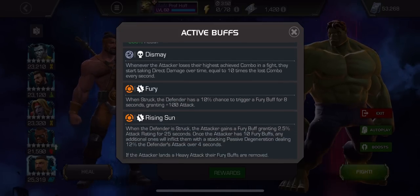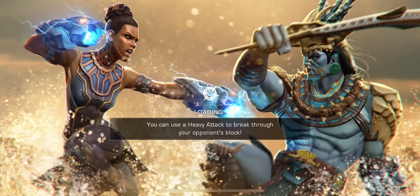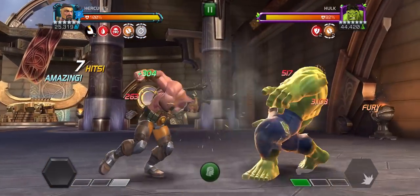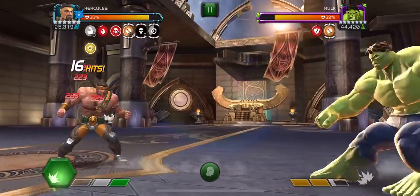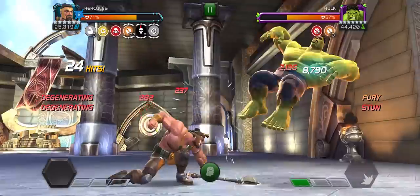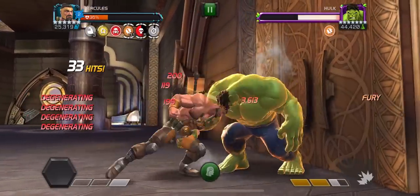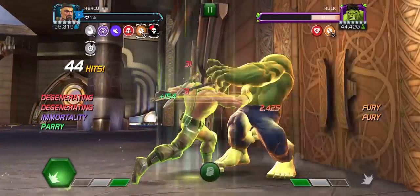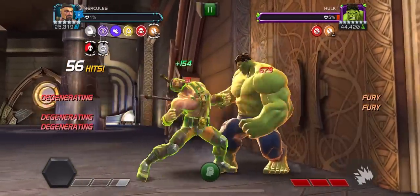So we've got Dismay and Fury, Rising Sun and Crumbling Armor, along with Ragnarok — an interesting combination of nodes, to be sure. As usual, I am going to use Hercules. I know that I probably should let myself get hit — Crumbling Armor. Come on, Special 2. This is not working out. Look at all those Furies in the D-Gen. Thank God for the Awakened Ability. That is going to be the key to this combination of fights.